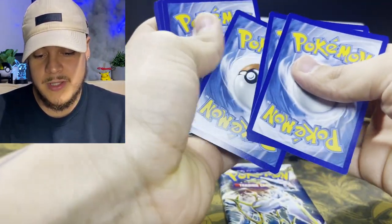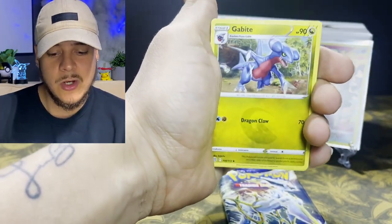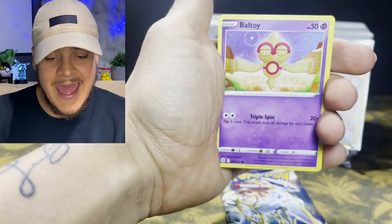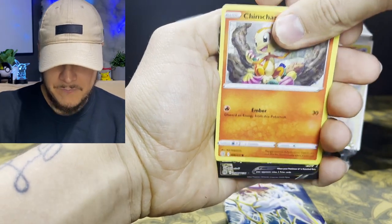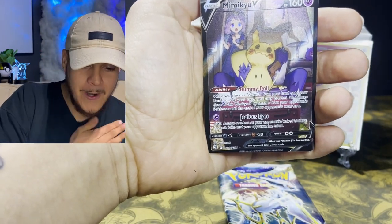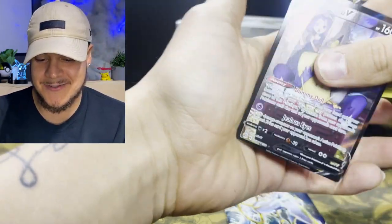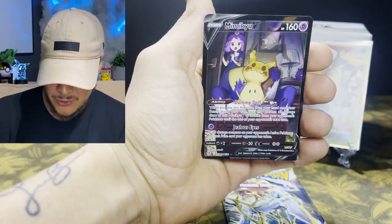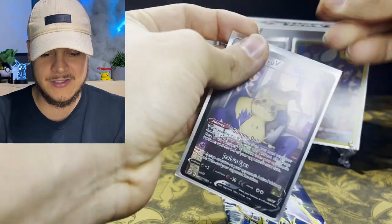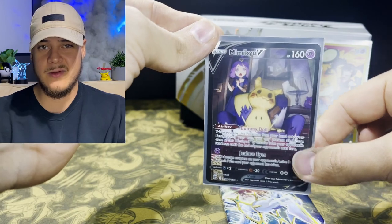Here's that lightning energy, Grottle, Café Master, Snorunt, Nosepass, Axew, Ball, Toy, Chimchar — and the character rare Mimikyu V! What a beautiful card. And Haxorus! We're pulling all the character rares right here. Look at that with Acerola in the back — I love that card, it's so eerie.